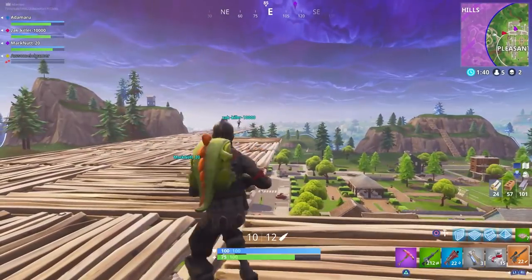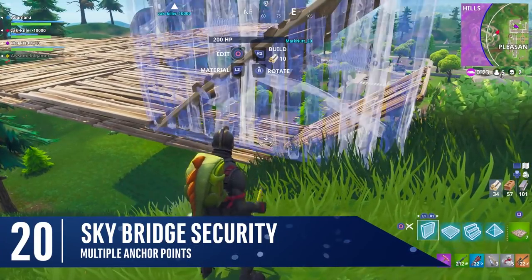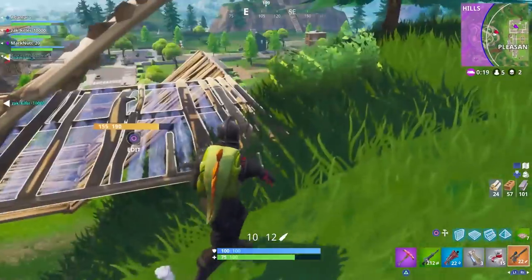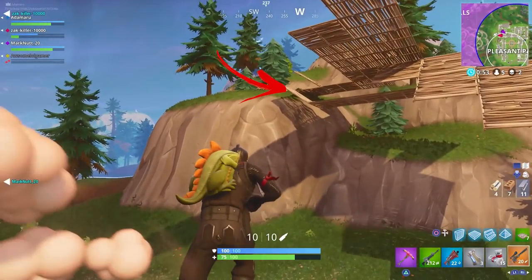How many times have you built a sky bridge and had it shot from beneath you? If you're running with a squad, try to attach the ramp or bridge to other structures like cliff edges. By doing this, if someone shoots out one of the panels, you and your squad won't fall to their death. Connecting structures to solid objects acts like a point of contact, keeping gravity at bay.